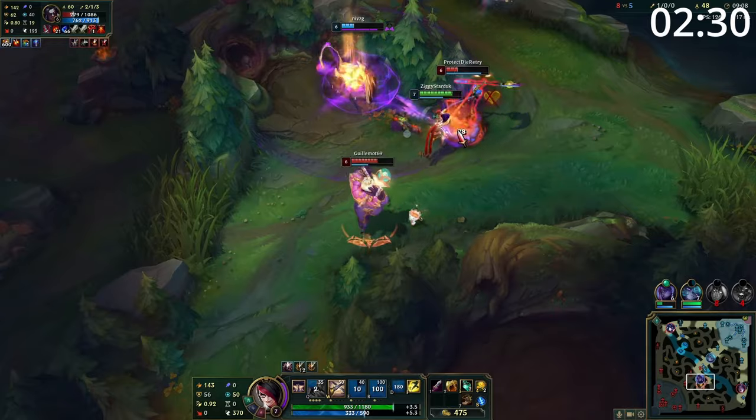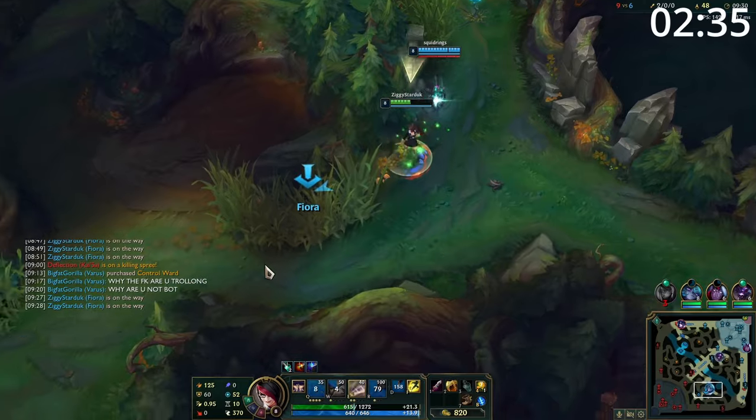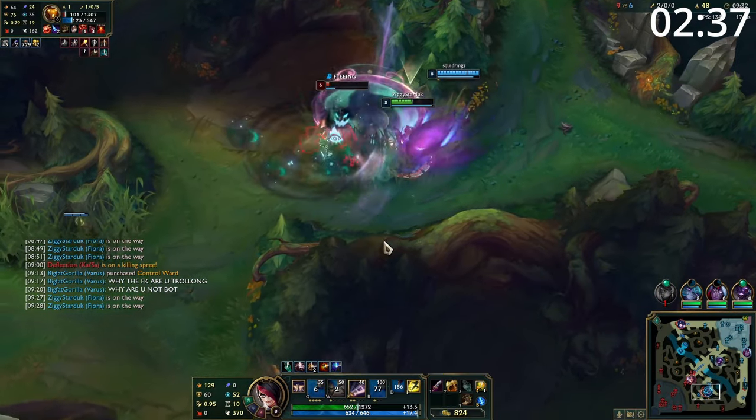Level 6 is a massive power spike for her, and when she has her ultimate, you want to isolate your opponent and get on top of them. If you're able to proc all 4 vitals, you get a massive amount of healing, and it's almost impossible to lose a duel.